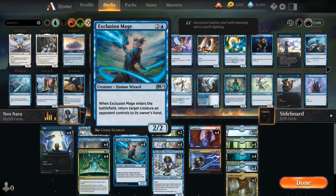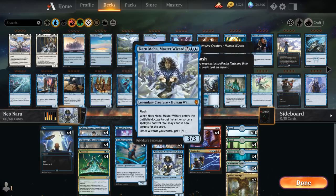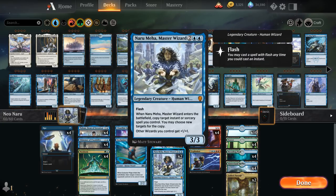We sacrifice our three-mana creature to a Neoform, then cast Expansion copying Neoform so the Expansion will resolve first, letting us search our library for a creature with converted mana cost four and put an additional +1/+1 counter on it. We search up Naru, which when it enters the battlefield can copy target instant or sorcery spell we control, and we can choose new targets for the copy. We can essentially copy the Neoform that's still on the stack, letting us search up another four-mana creature.